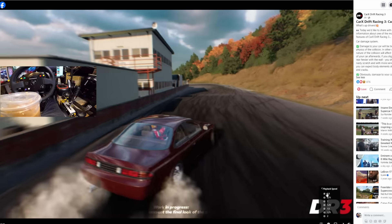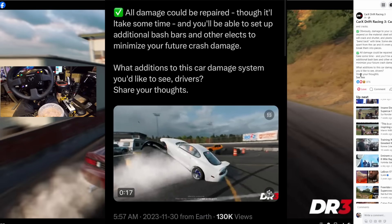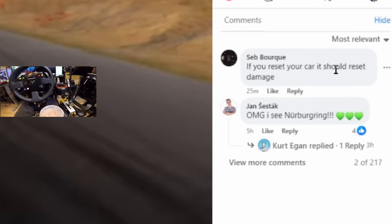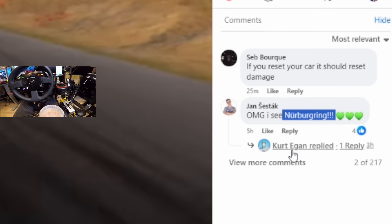One more paragraph: 'All damage could be repainted, though it'll take some time. You should be able to set up additional bash bars and other protective effects to minimize future crash damage.' The post asks: 'What additions to the car damage system would you like to see, drivers?' Looking at the comments — someone says if you reset your car it should reset damage. Definitely agree, that would be a nice little feature.